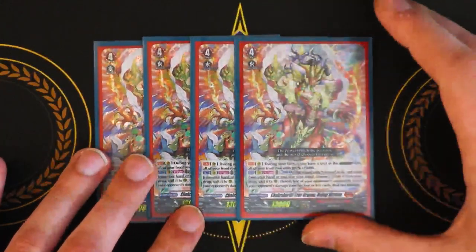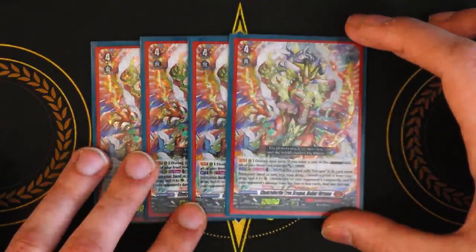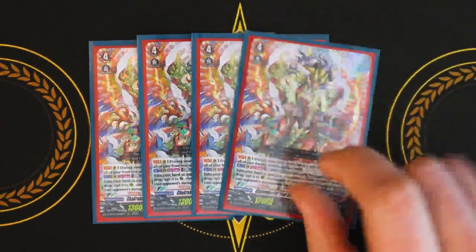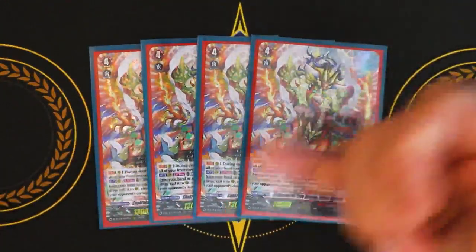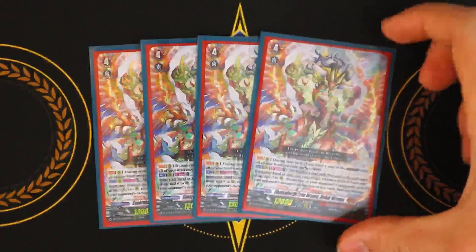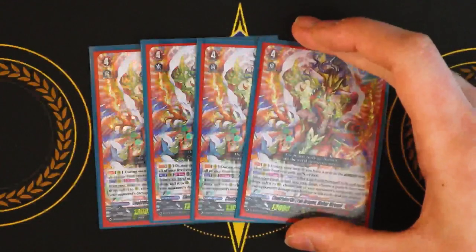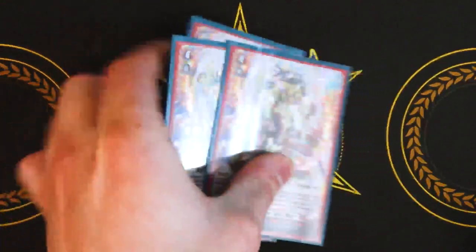It's a grade four with triple drive and doesn't have Persona Ride, so there's no incentive to keep rewriting. But since you have to discard a Nirvana anyway, you're just going to run four, using them as discard costs, and you're going to be Soul Blasting the one that you rode on top of grade three Nirvana. Mahara Nirvana is just used to deal damage to your opponent, close out the game as fast as you can, and you'll get the 10k passively, so that's good to have.